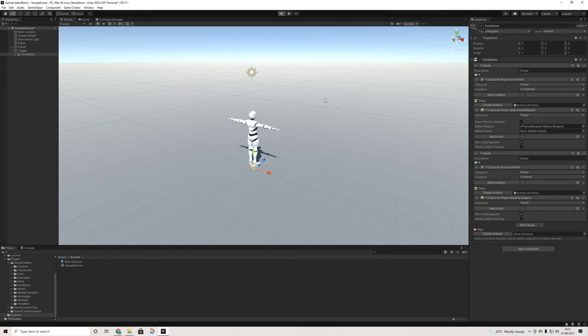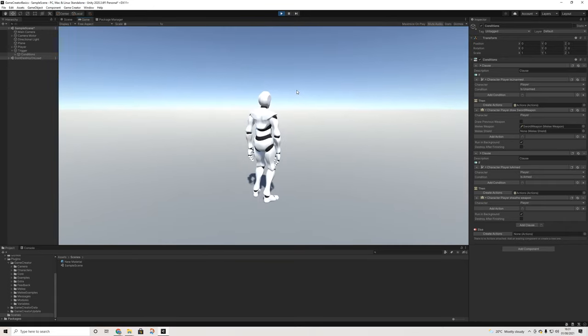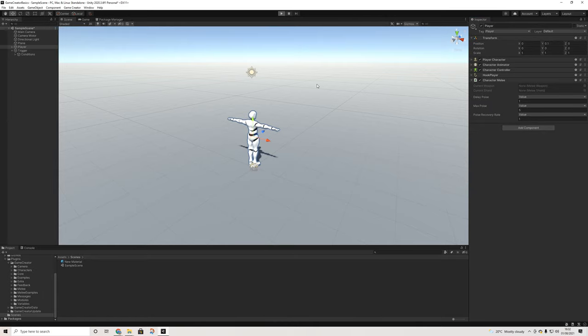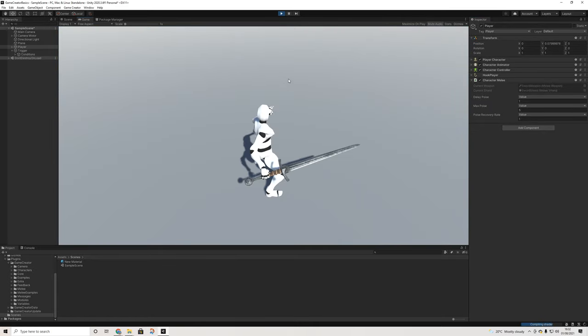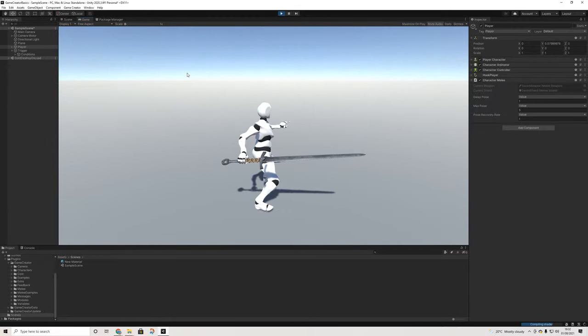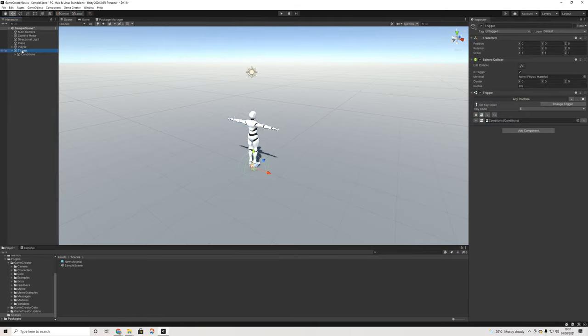Now when I hit play and press E, nothing is going to happen of course because the player needs a component as well — which is the character melee component. As you can see we also have our poise, max poise and recovery rates here. I press E and automatically I have my sword equipped — and yeah, that's all of the basics.